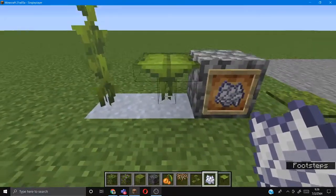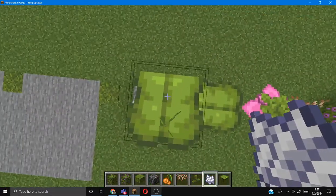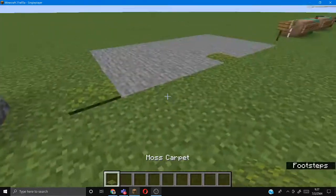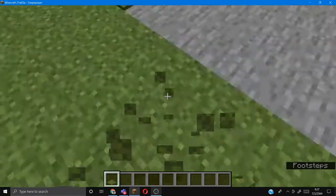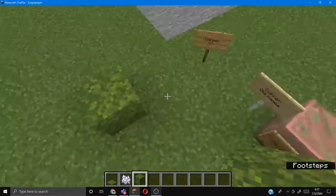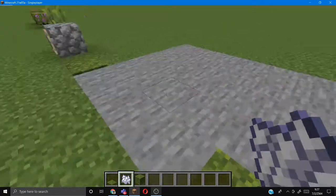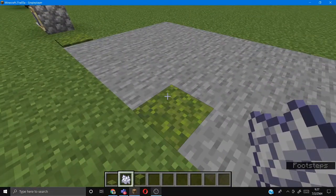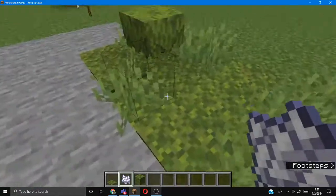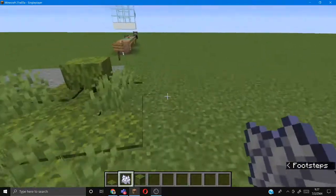You can bone meal the small ones and they will grow. You can bone meal the big ones too. You can actually make a staircase like they showed at Microsoft 2020 if you watch it. This next block is the moss carpet — it's like a grass carpet but it's actually moss. These are moss blocks. You can bone meal them, and if there are stone blocks nearby, they get turned into moss blocks. It will not affect grass very much; if it's stone it will replace the stone.